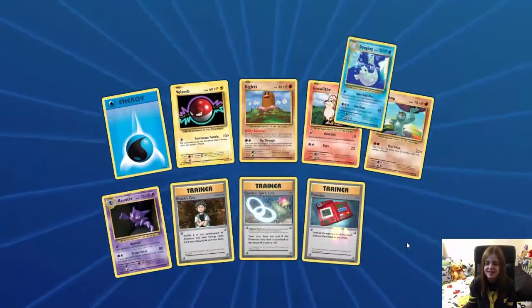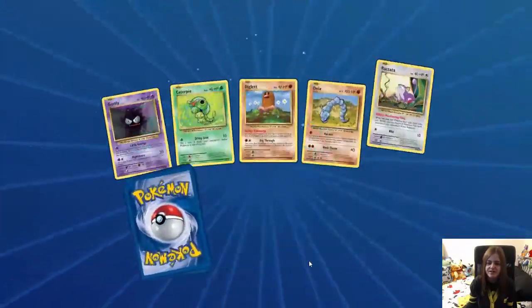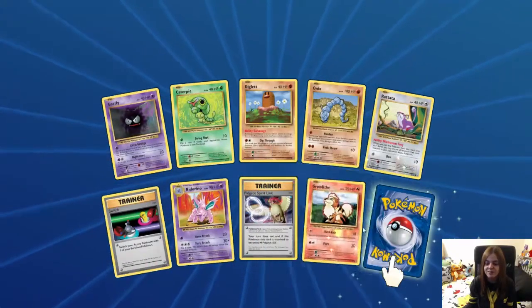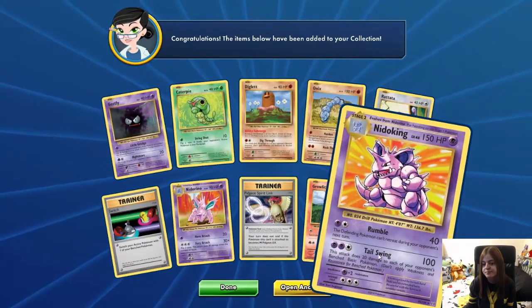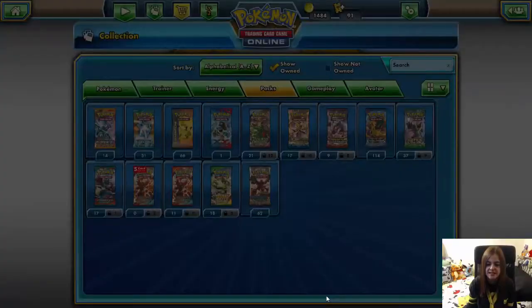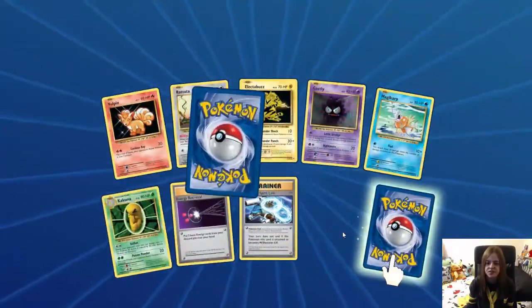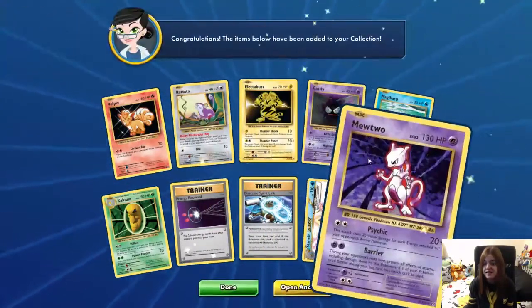A reverse Pokédex and a Dewgong. I've lost count of how many we've opened — I really need to pay more attention. It's just getting those cards that completely throws me. A reverse Groudon, and a Nidoking — that's new! Rumble Tail Swing, good stuff. Another tick off the list. Two to turn over, another Starmie Break — wow, we've got a lot of those now. And a Mewtwo.